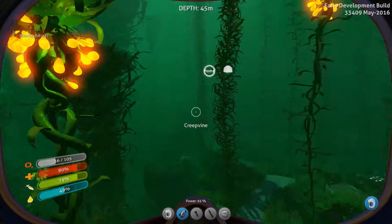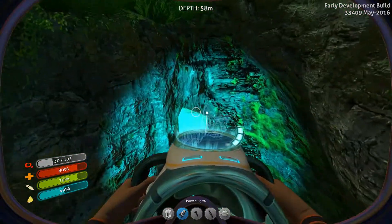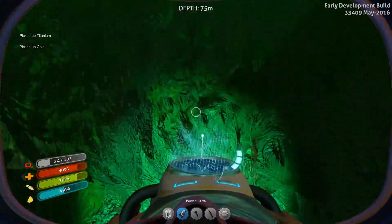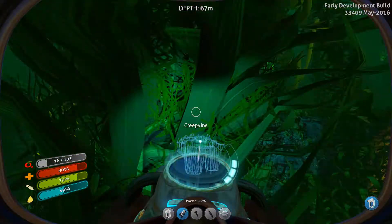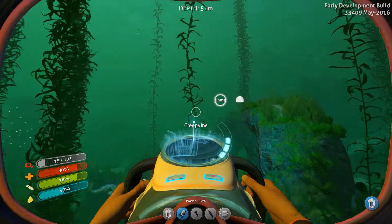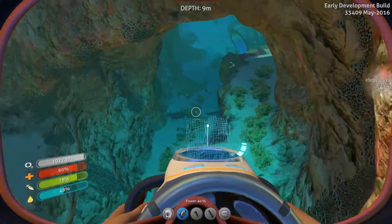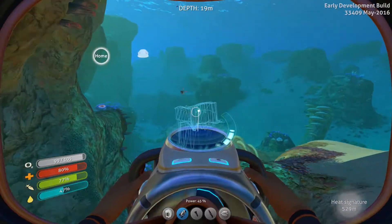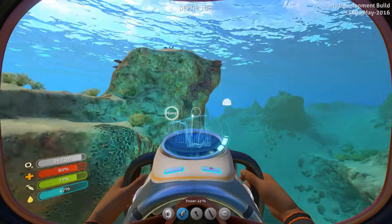To make something more interesting in this game, we are going to construct one of the deployables — a mobile vehicle bay. That way we can actually make our mini sub. There are so many cool things. We need the lubricant, which we can get out of these. We still have some power left, but it's becoming dawn now, so we don't have to worry about power.